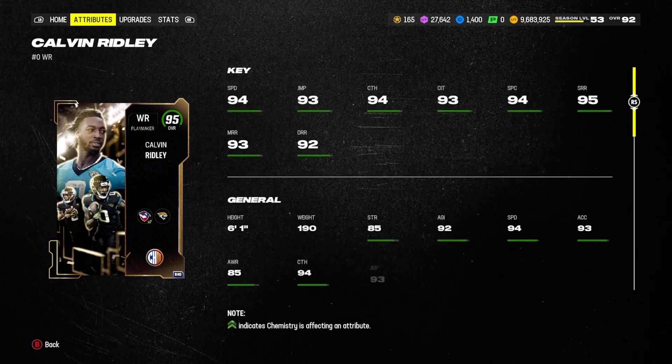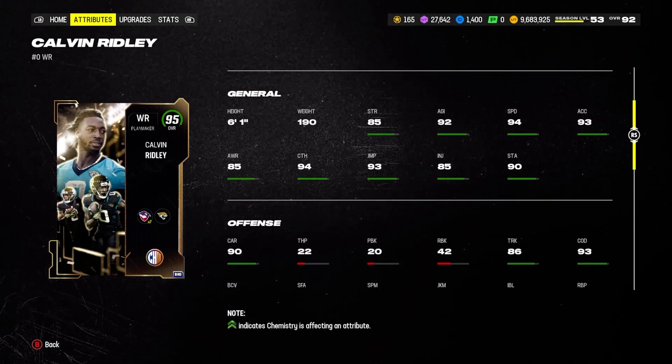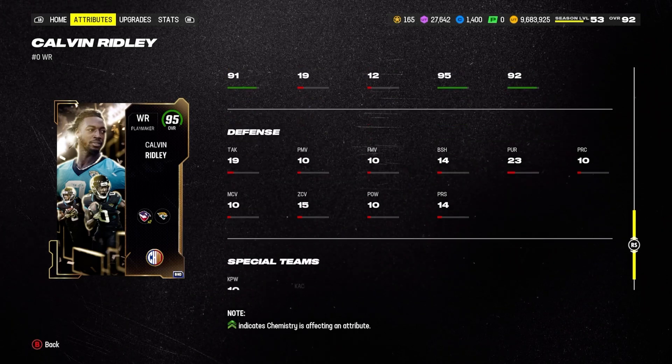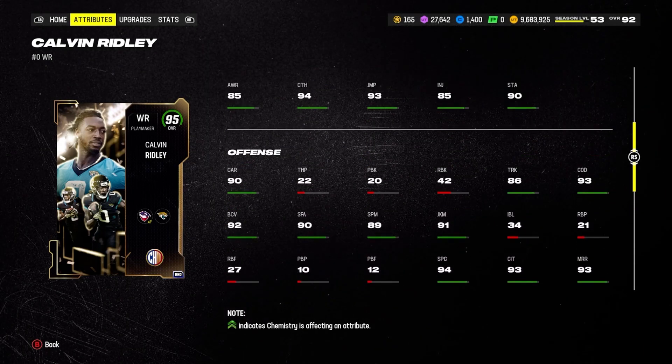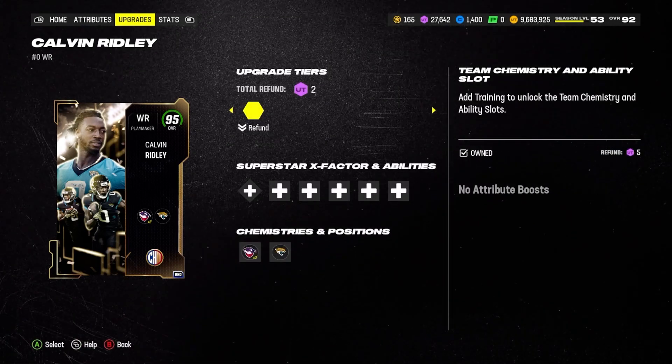He's got 94 speed and 93 medium route running, but the card is kind of garbage, I'm not gonna lie. You get the free drive rights card, which is way better — way better receiving stats. Yeah, this card is pretty garbage. That's it for the video — I hope y'all like, comment, and subscribe.